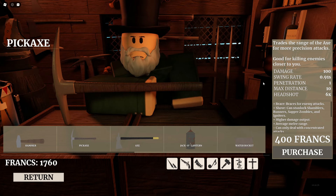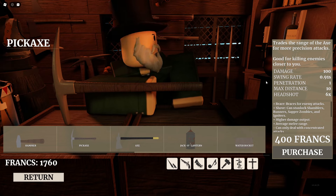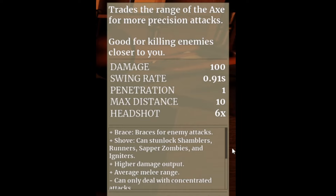As you can see when you press on the pickaxe, all the stats are already given on the side. Let me break it down for you. The first part gives a brief description of the pickaxe's capabilities. The second part gives you the stats, and in my opinion it is one of the strongest melee weapons. The last bit gives you the pros and cons of using this weapon.